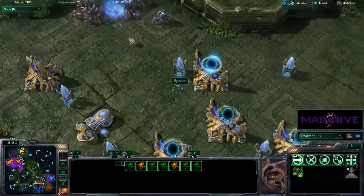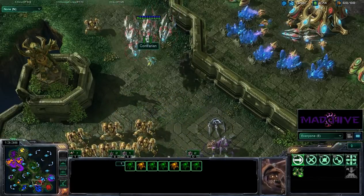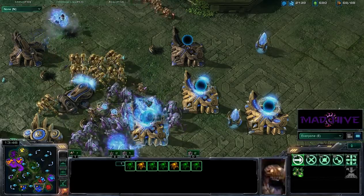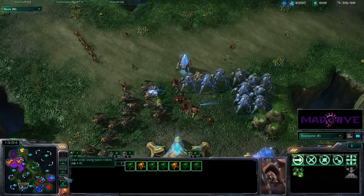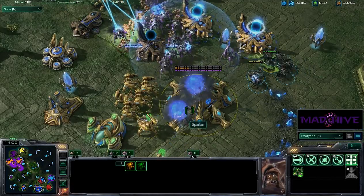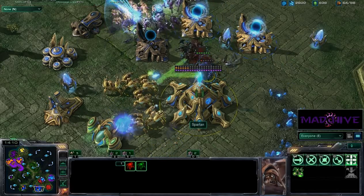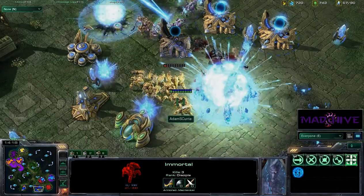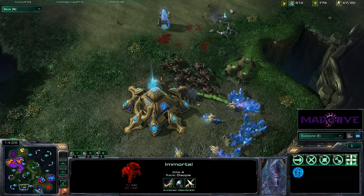There's nothing here right now to defend this. Some Void Rays from Contrarian — hopefully we can take out these Immortals, but there's still a ton of Stalkers. We aren't going to get much help from Spartan, who's desperately trying to defend his own expansion. I'm sending some Roaches over, but with all these Immortals it's not going to do anything — they're just going to pound through that Nexus. Roaches are terrible against Immortals. It looks like both of Spartan's bases are in big trouble right now — that's going to put him way behind.